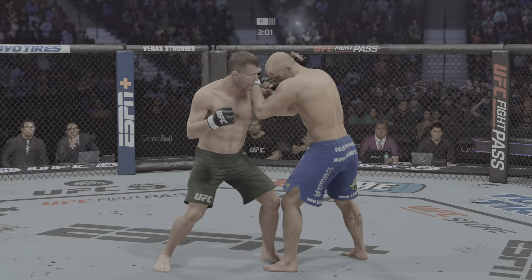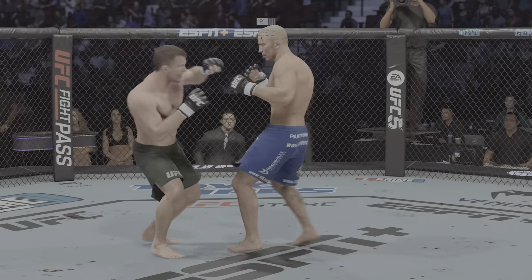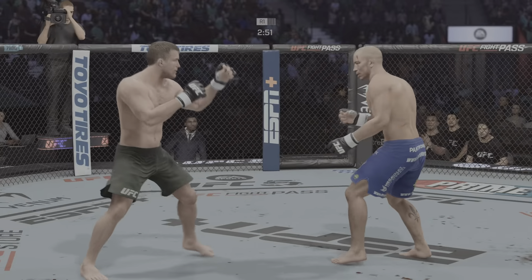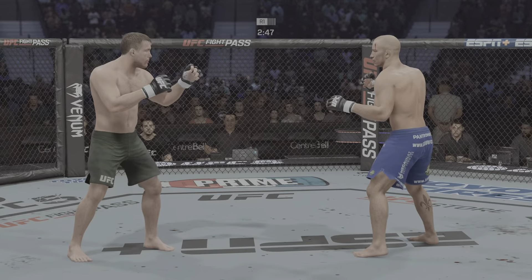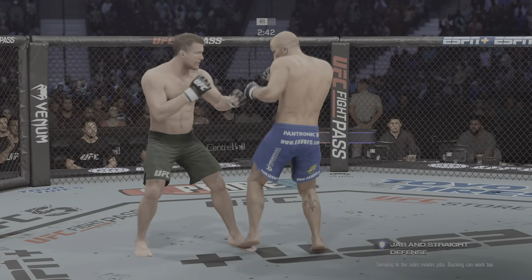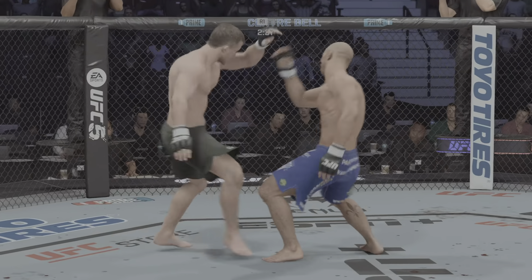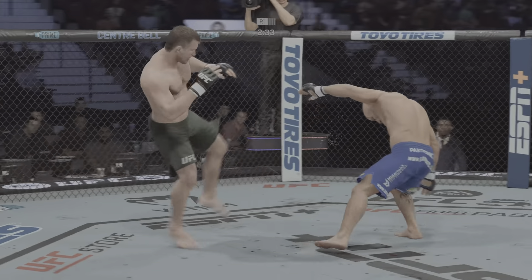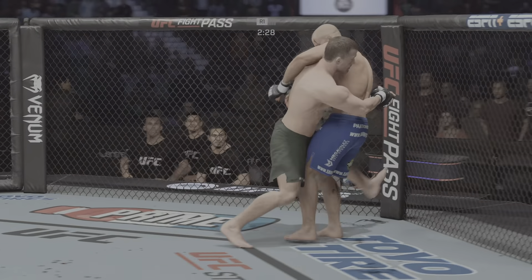Big left hand there. Under three minutes now to go in the round. There's a takedown attempt. Swing and a big miss by George St. Pierre. That was a hard body kick. Hurt him again. Going to get back to his feet yet again, but not a good look for the judges here.